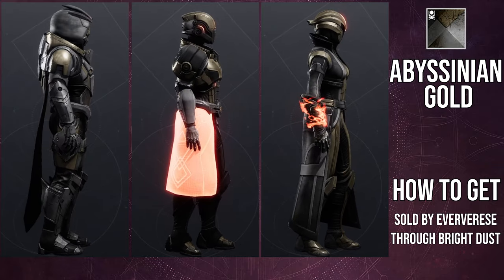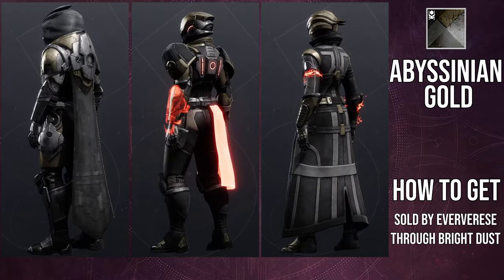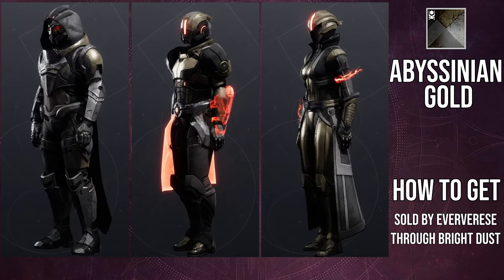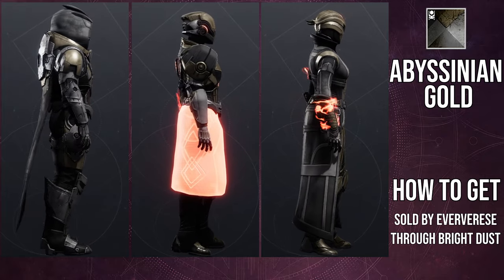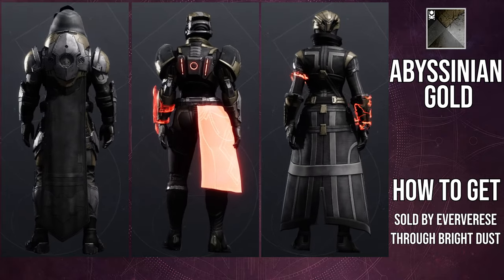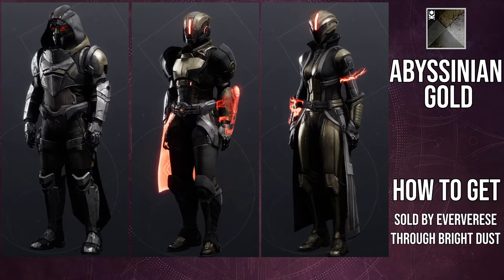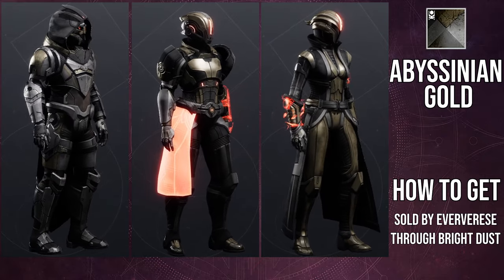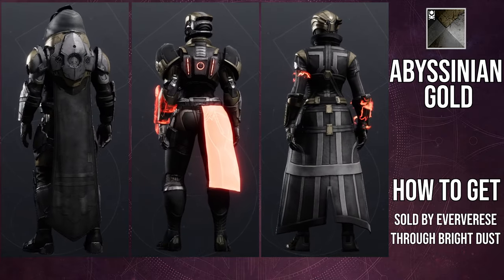The shader we're going to be looking at is Abyssinian Gold, because this is going to be the easiest one to showcase the off colors. If you guys don't know, the off color for Abyssinian Gold is actually black. And as you can see from the Hunters, everything is black, which is very unfortunate. You're going to have a lot of trouble color-coding a lot of these pieces with your main sets unless you're just using all of it.